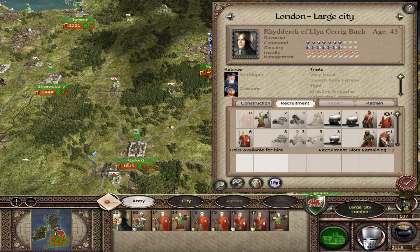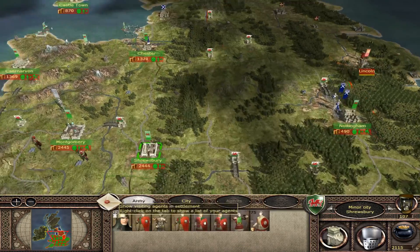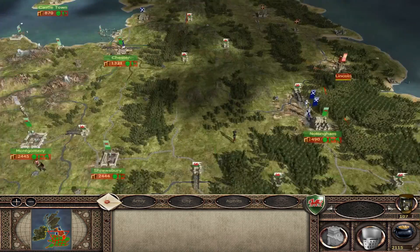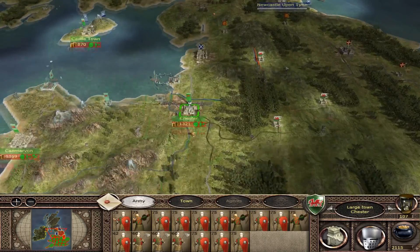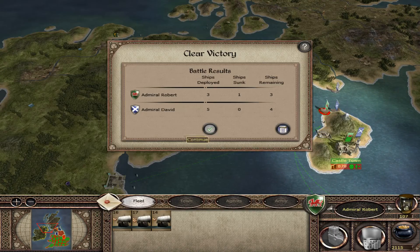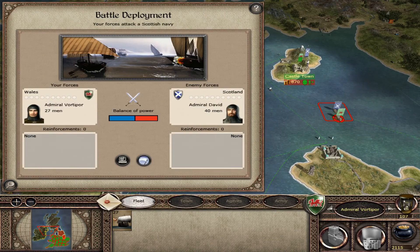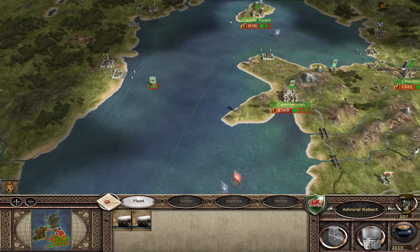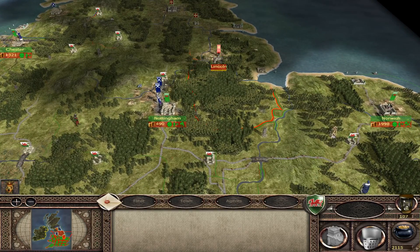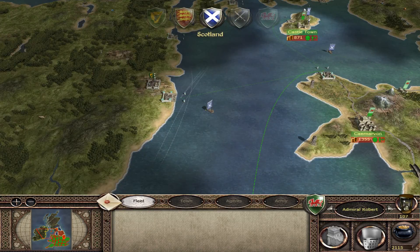Let's build a heavy armourer. Can't really recruit anything useful - you've just got billmen and I don't want to risk losing them. I have an assassin here - get in range and give it a go. Fleet - go kill that fleet. Victory! Clay that fleet as well. Defeat. Well, it was worth a shot. Go get that fleet - he can't run away. How was I defeated?